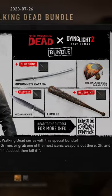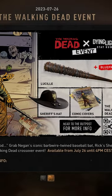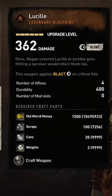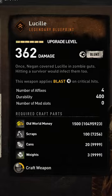This current event with the Walking Dead is disappointing. Lucille, the baseball bat, is pretty weak. You can see how much damage it does — that's not a lot. It doesn't seem worth it. Sure, the bat looks cool, but it doesn't really have anything special to it.